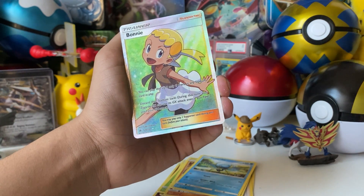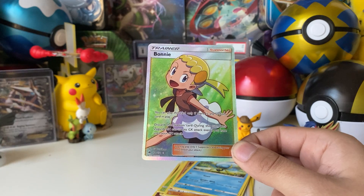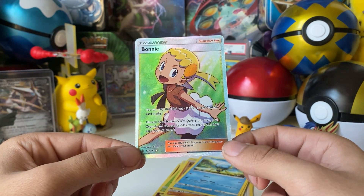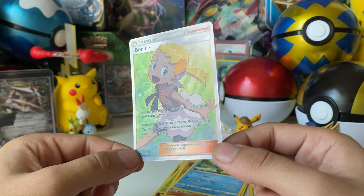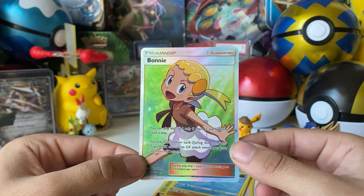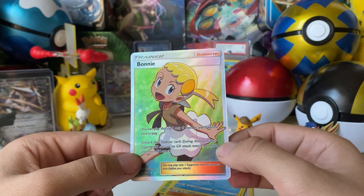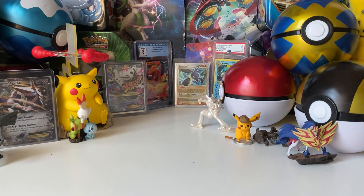And right away we start with a full art trainer card — number 128 out of 131 — a full art trainer, this is Bonnie! The card text says you can play this card only if there is a stadium card in play, and during the next turn your Zygarde GX can use its GX attack even if you've already used your GX attack. Oh my god, that is a good pull! Forbidden Light auto — almost said auto prism. Look at that, looks pretty perfect, great condition. Glad to have this in my collection — I love full art trainer cards, they look absolutely amazing.